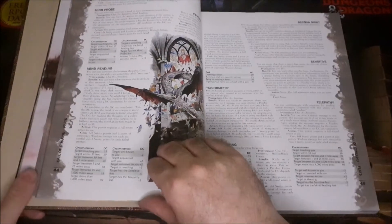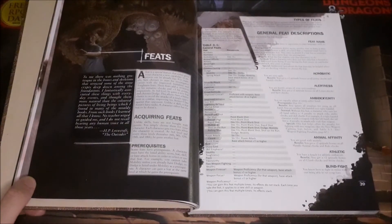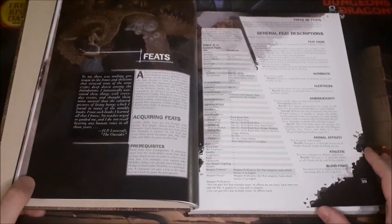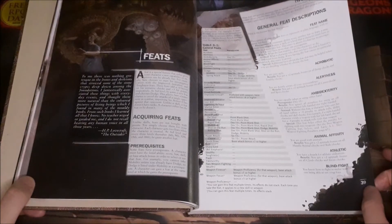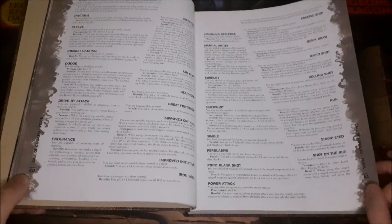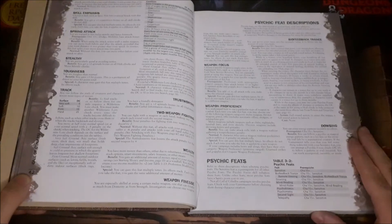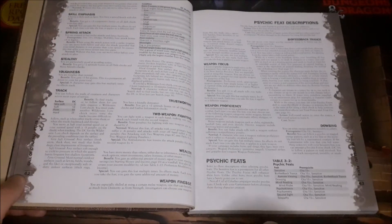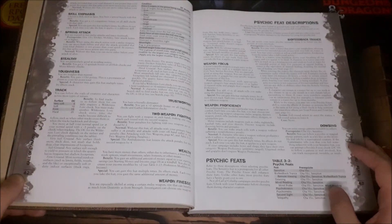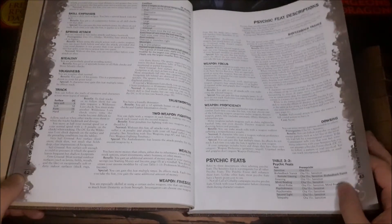You get feats as well. A lot of them are similar to D&D — things like Toughness giving extra hit points, Weapon Focus giving a bonus to hit, Improved Critical, Improved Initiative. But there are a few that work more with the Call of Cthulhu system, like Drive-By Attack if you're operating a vehicle. Wealth is a feat that increases your starting income — you gain an additional amount of money equal to your starting savings as a windfall, and you can take it multiple times to become quite rich.